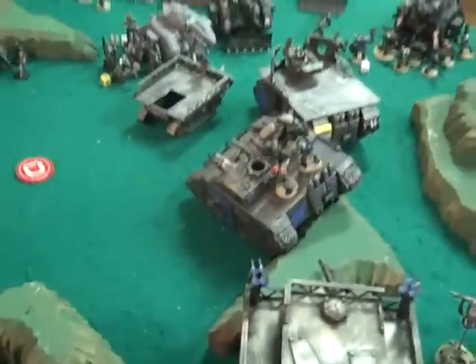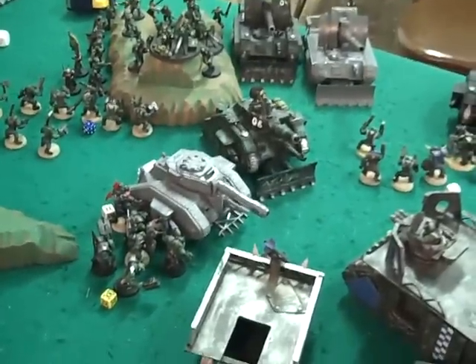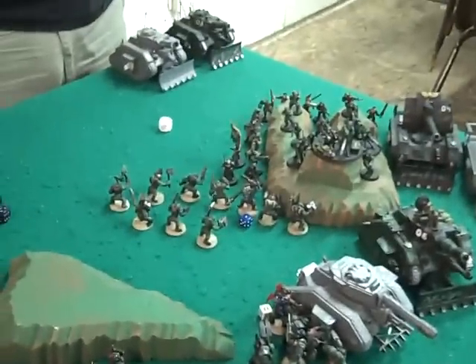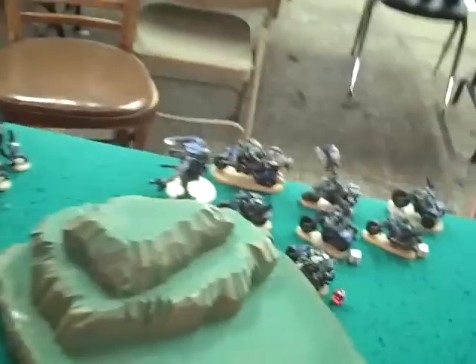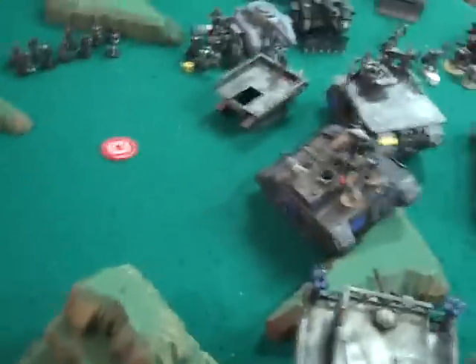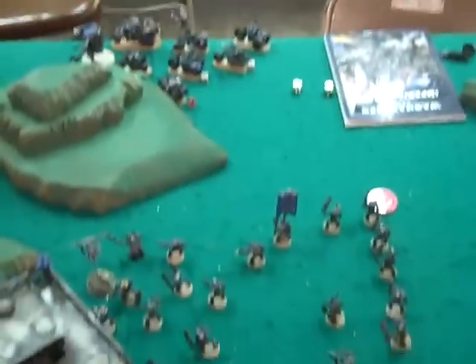In the middle of turn 3, I managed to hit every Lehman Russ again, yet only one died — so they all can't shoot but they're still moving around and being a pain. Snickrot came in over here and wiped out a squad. The Dreadnought and the Nob Bikers killed the remaining squad there. I advanced up this way and covered three objectives back here. Those guys are still pinned. That is the middle of turn 3.